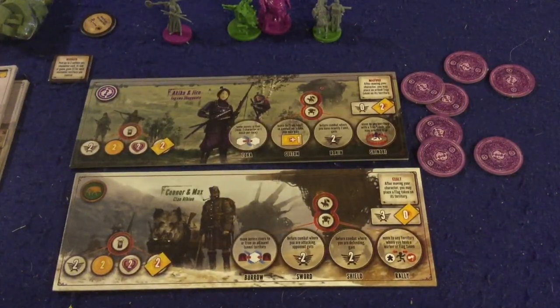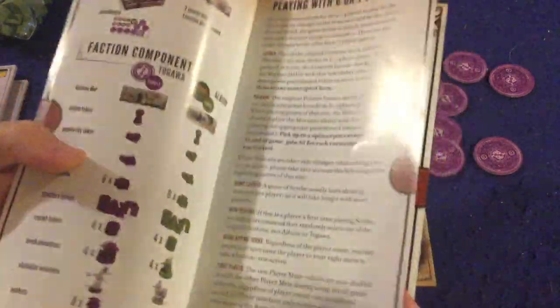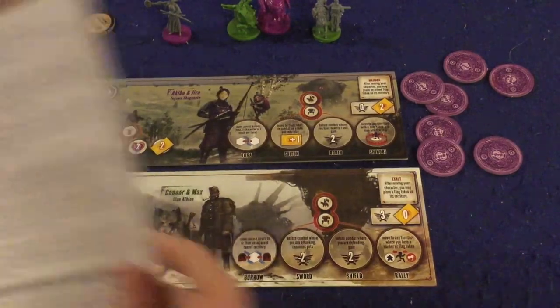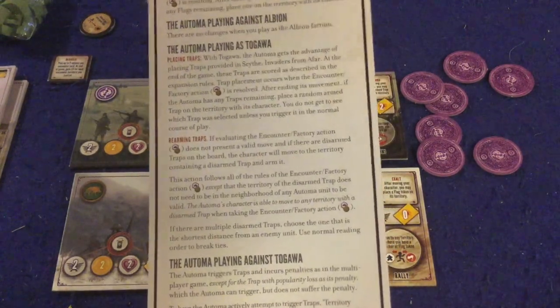Let's open it up and take a look at what you get inside Scythe: Invaders from Afar. First and foremost, there's a handy rulebook — about seven or eight pages, double-sided, full color with illustrations. It tells you exactly what comes in the box and how all the special abilities work. You'll also get Automa rules for Scythe and some upgraded cards for the Automa version of the game.